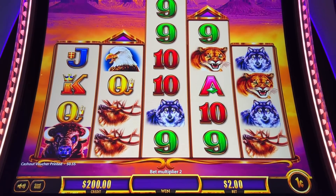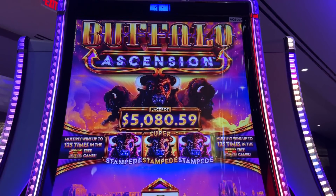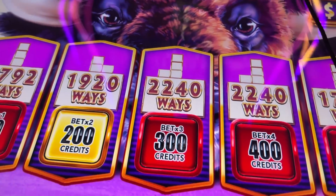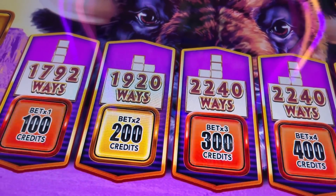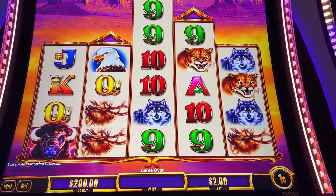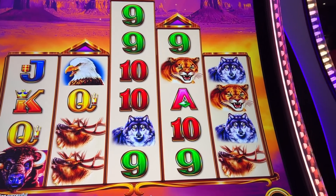Here's my first attempt at the brand new Buffalo Ascension by Aristocrat here at Yamava Casino — just arrived this week. Take a look at our betting options down here. We want to pick the one where the middle one is at its highest, because that's where you can get the Super Stampede feature. So we'll go with the middle bet for now. All right, so that's a three dollar bet. I got the money in, the volume is all the way up. Let's get started.